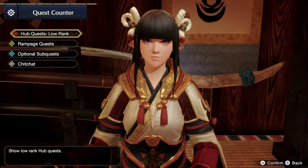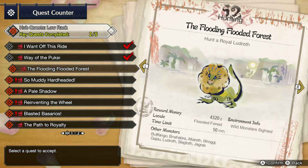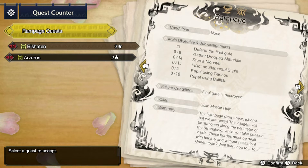I want to do one more thing and then we'll call it quits for the episode. Actually, I prefer we go ahead and take on more rampage quests first. We've got the Bishaten here, and the reward money we get is 5040. Let's go ahead and do this. We have to defend the final gate - that's what we got to do for the main objective.